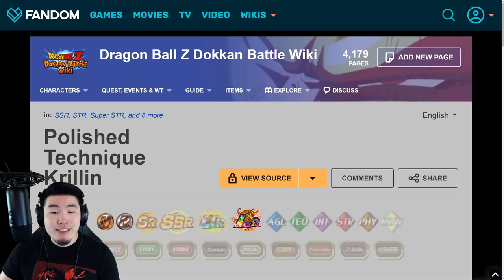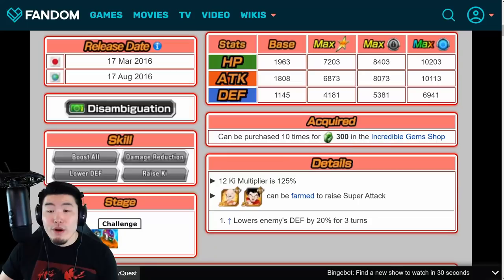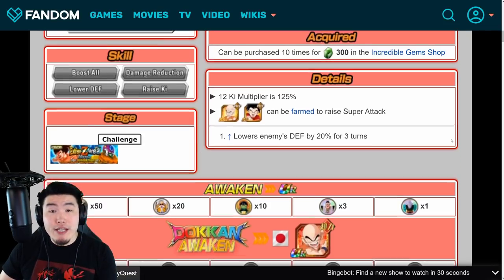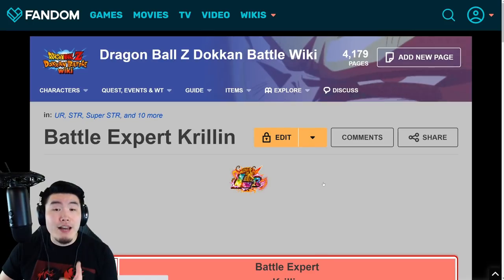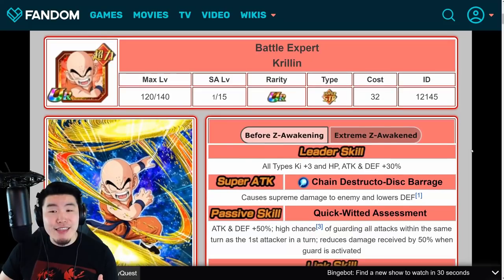He token awakens from the STR Krillin who is purchasable in the Baba Shop for 300 Incredible Gems per copy. If you're low on Incredible Gems right now, I'd recommend you start farming them as soon as possible. You can also farm these Krillins to raise his super attack level — you only need to buy five copies from the Baba Shop to rainbow him.